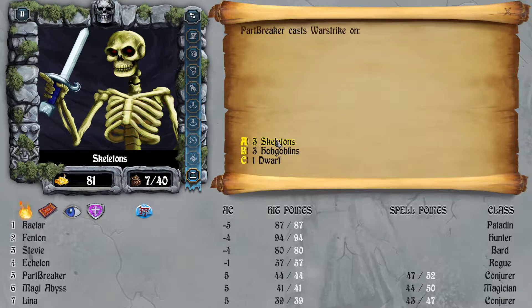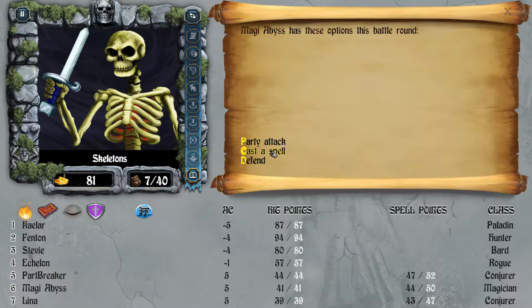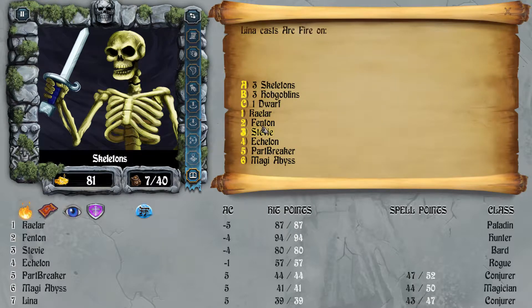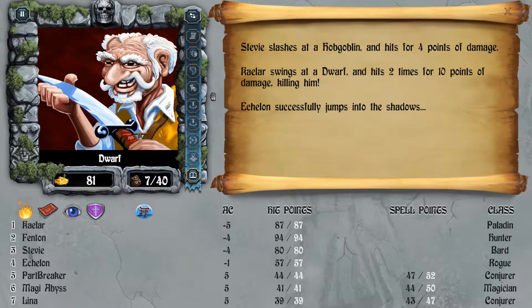I don't think I'm going to be able to War Strike these guys, so we're going to conserve some mana. Arcfire on the Skeletons, and Abyss has Holy Water — so he just throws some on the Skeletons, which is alright damage. It's not better than Repel Dead you get later with the Wizards.